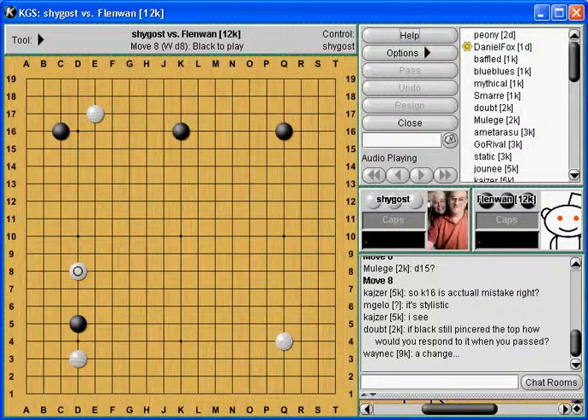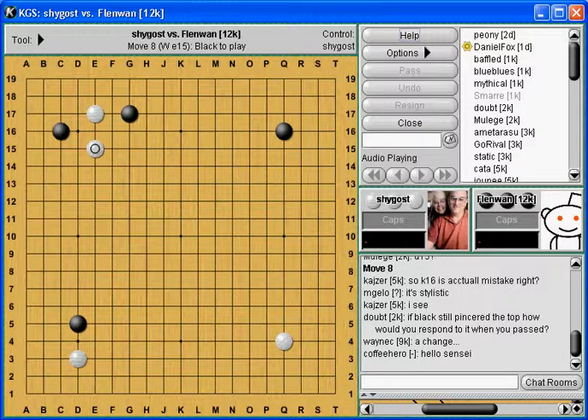If Black's still pinched, how would you respond? That's actually a good question - it's a regular pattern, so let's take a look. Let's say Black pinches. When White runs out, Black has two weaknesses. Each stone - it's a single Black stone versus two whites, so White's going to settle either by attacking one or the other. But if Black already has this move in, then Black deforms. I've got no way to settle. Both sides are strong.